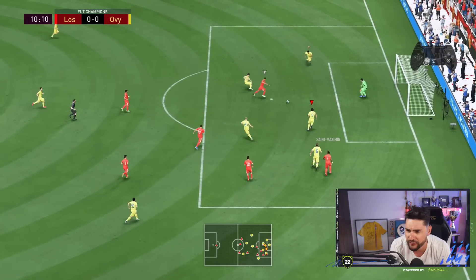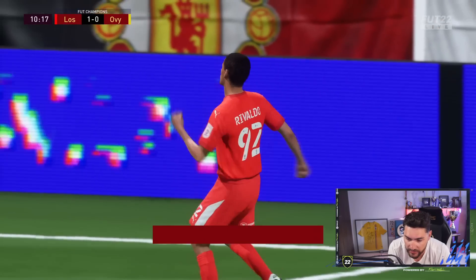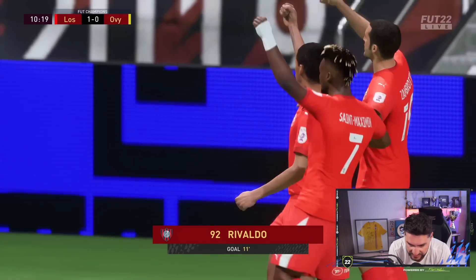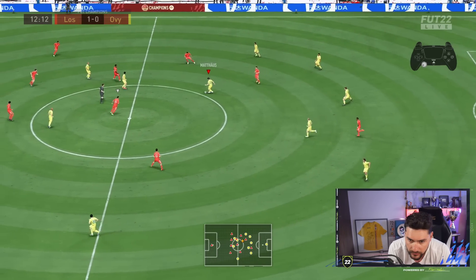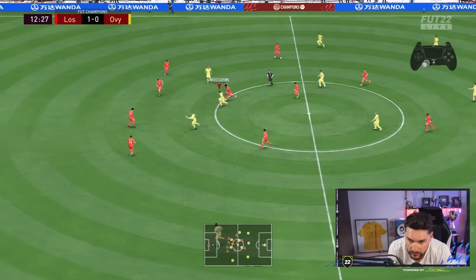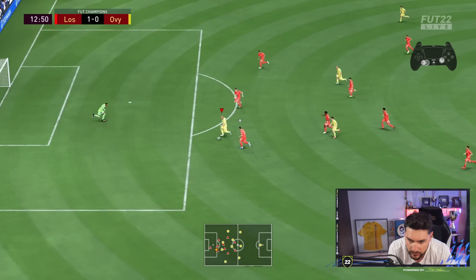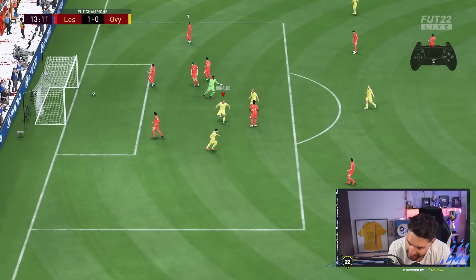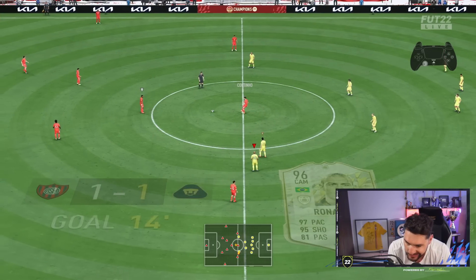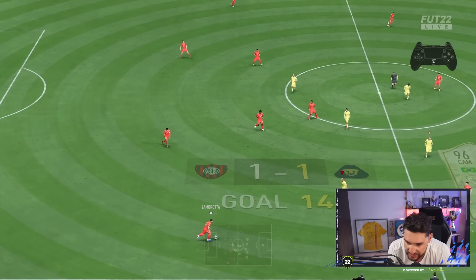Constant pressure from the opponent. I'm being an idiot — I need to stop talking and play more. Should have been a goal there, but I was stuck in my head too much. Just pass the ball and score it. We've got this game, trust me — let's focus and get those goals.